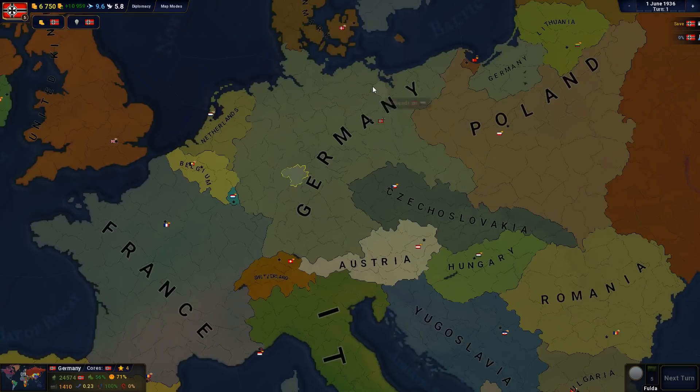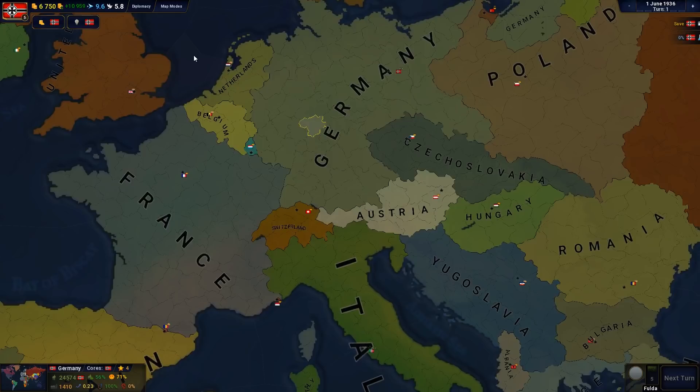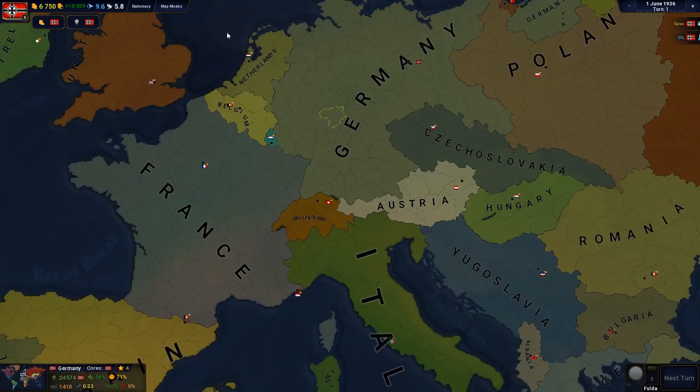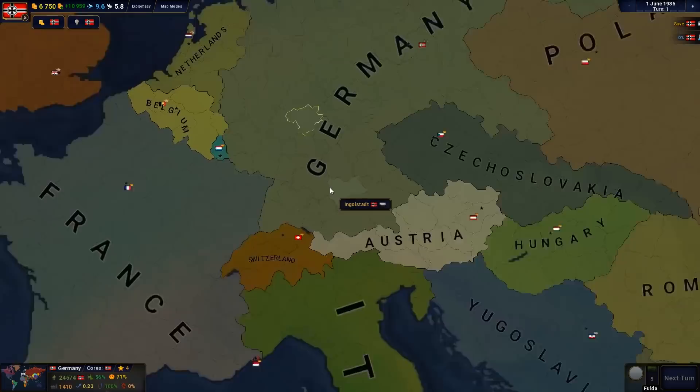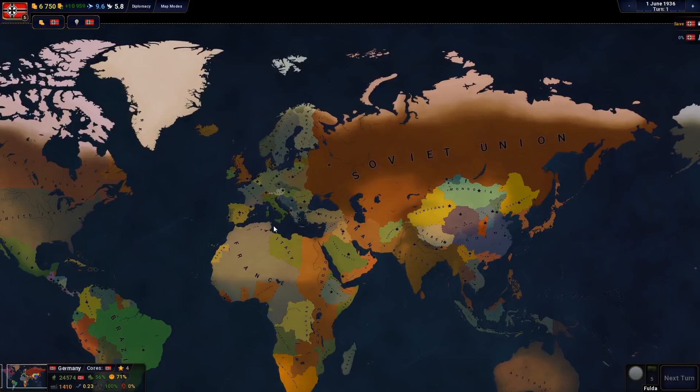The scenario starts on the 1st of June, 1936. World War II, of course, started at the very beginning of September in 1939, and went all the way up until the 2nd of September in 1945. We're going to run this simulation. We are in spectator mode at the moment. We have the all-seeing eye to look down on exactly what is going on, and we are going to be able to see exactly how things happen when you take a step back and have a little look at all the players.